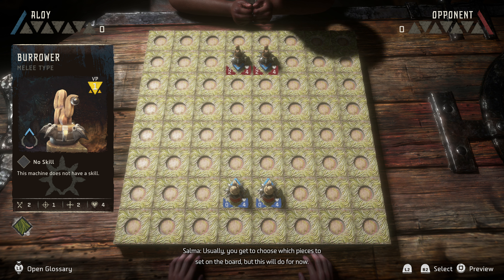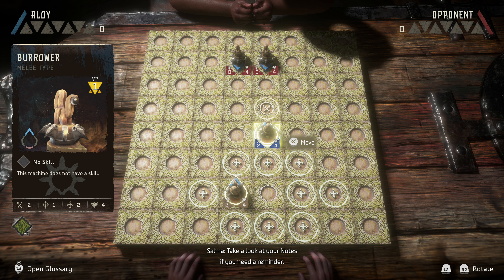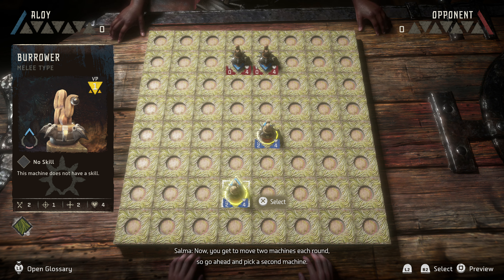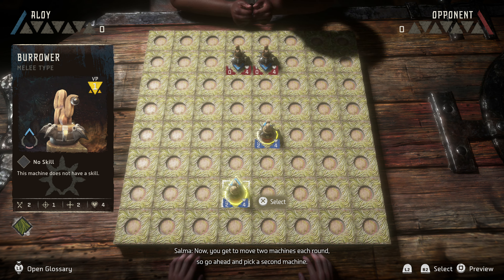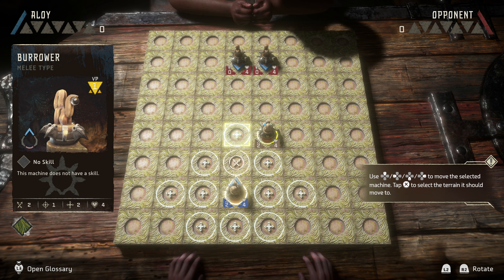I own the board, so I get to choose who goes first. Since this is your first time, I'll let you go. Usually, you get to choose which pieces to set on the board, but this will do for now. Pick up that machine piece to your right and move it forward. Remember, each machine can only move a certain distance. Take a look at your notes if you need a reminder. Easy enough, huh?